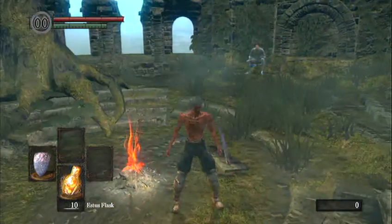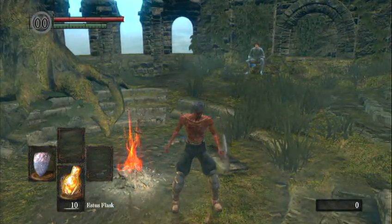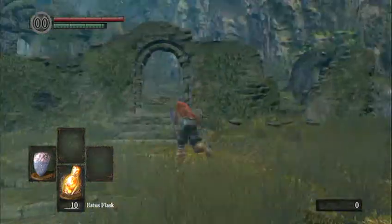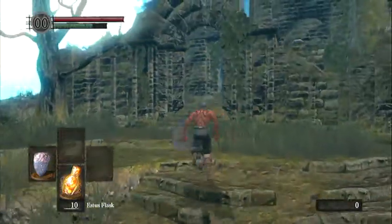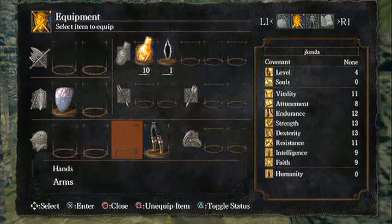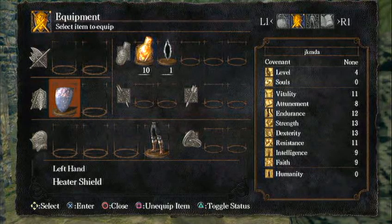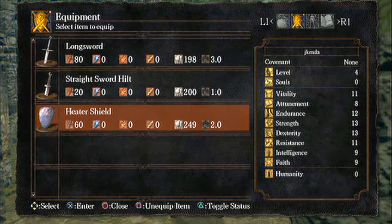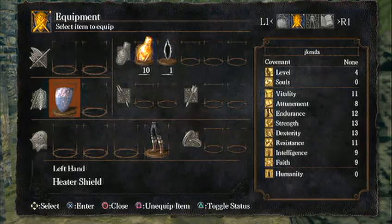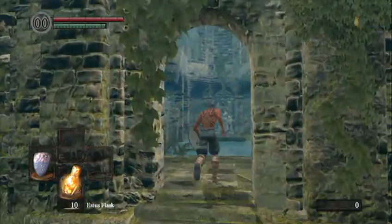We're going to be going after the Great Scythe. It's kind of easy to get and kind of difficult at the same time, depending on your skill level or how long you've played the game, how familiar you are with it. Take off pretty much most of your armor — you don't really need any, but I like to leave the legs on. You're definitely going to need a shield that has 100% physical damage reduction so melee of any sort does not cause damage.